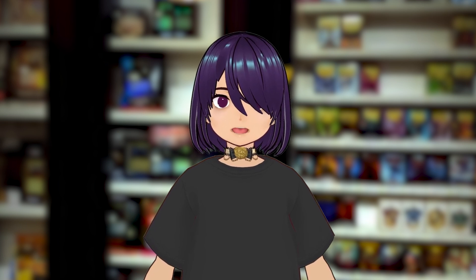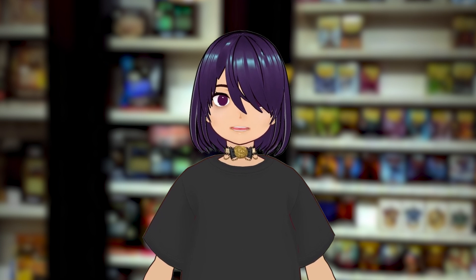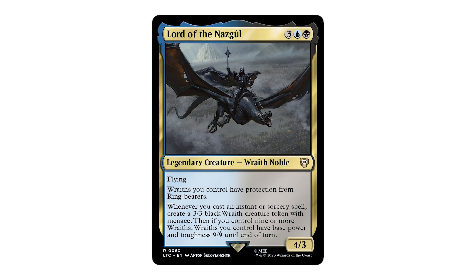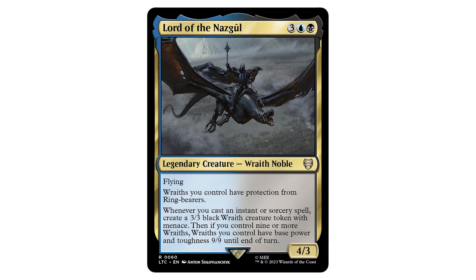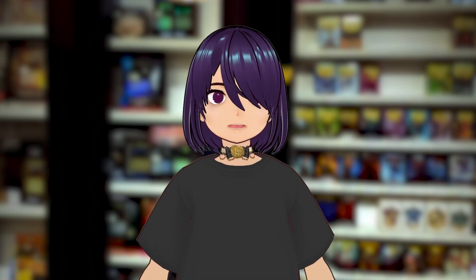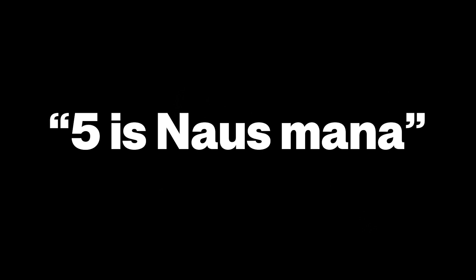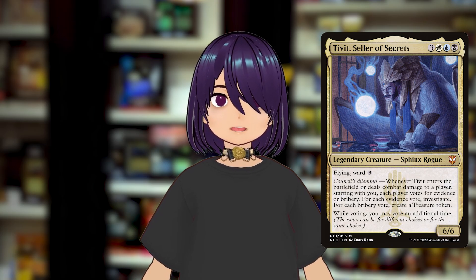Hey everyone, today we have a deck tech for Lord of the Nazgul, except it's for competitive commander, which makes a whole lot more sense to me than casual. Lord of the Nazgul is a five mana commander that makes 3/3 wraiths per instant or sorcery cast. A lot of you are probably wondering how this commander can be played at this power level. Some of you might say five mana is too much for a commander, but we know Tivit has been doing well, and we know white has nothing to do with cast ability here.